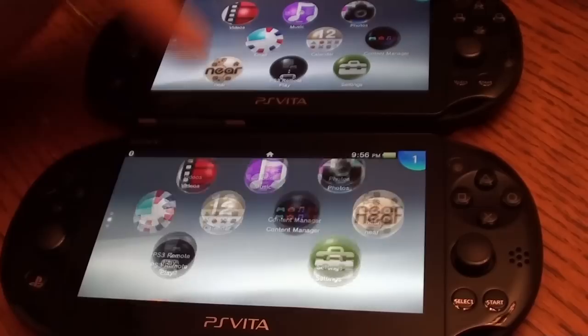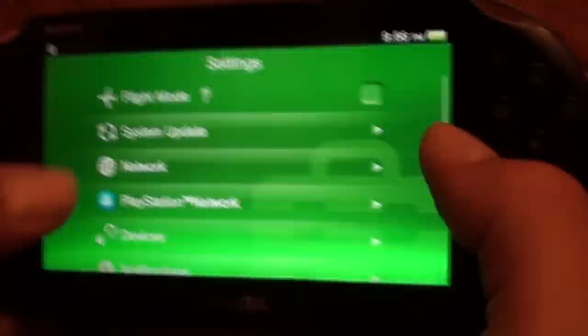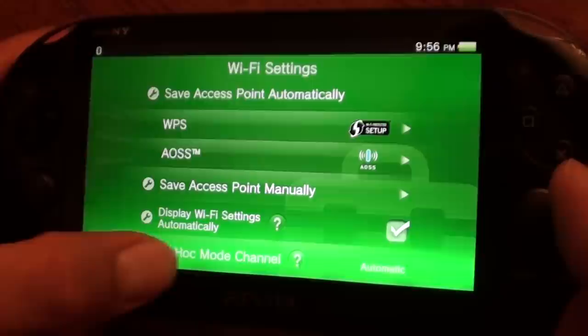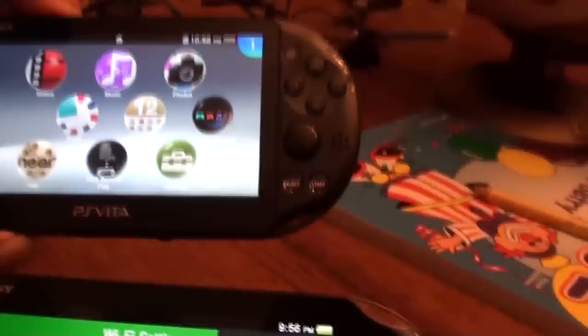What you can do is make sure first that you're on the same channel. So in Settings, go to your network, to your Wi-Fi settings, and scroll all the way down to ad hoc mode. Click that and make sure you're on the same channel. Automatic is fine — automatic means that if they're both set on automatic, they'll find each other automatically. But you may want to have a channel selected if you're in a room full of a lot of people playing on a Vita and you want to make sure you're on your own channel.